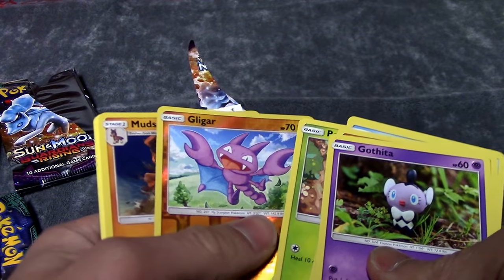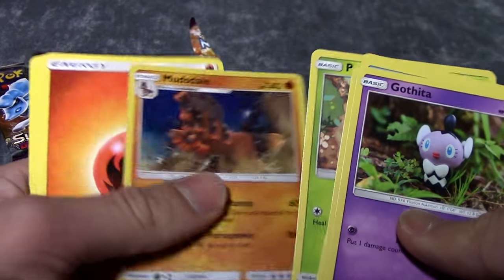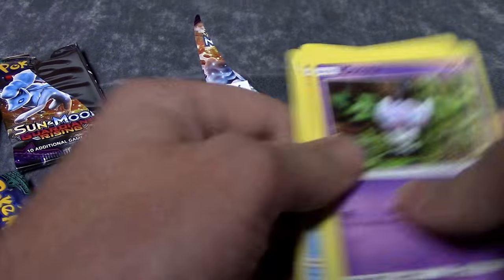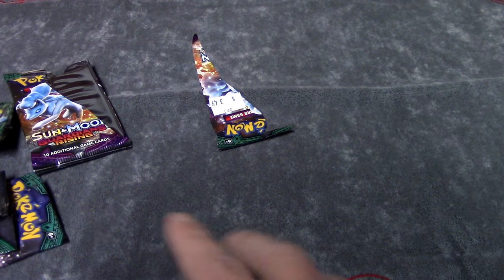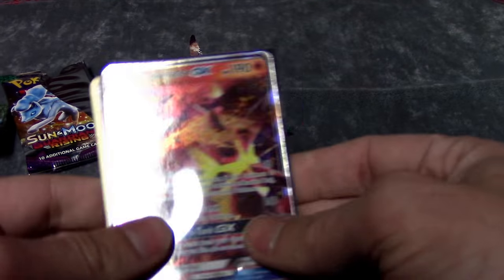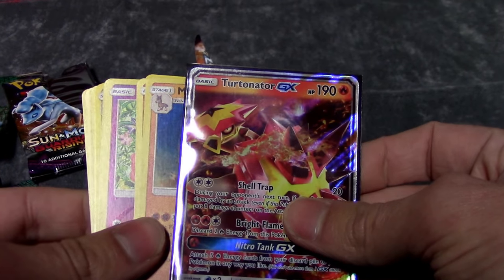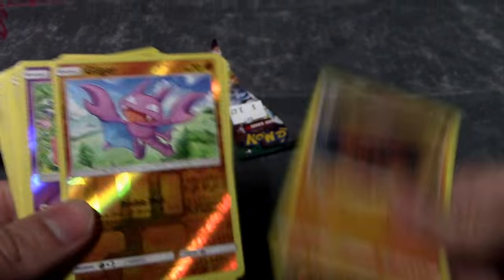And we get a Gliscor and a Mudsdale as a Holo Foil. Not terrible openings, not too great. I was hoping for two GXs but at least we got one. So recap of the holos: we got the Turtnator GX — I'm gonna call it the Terminator.